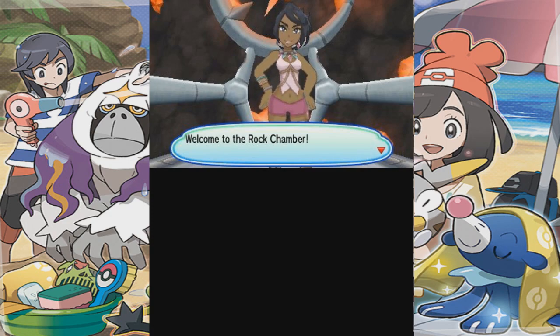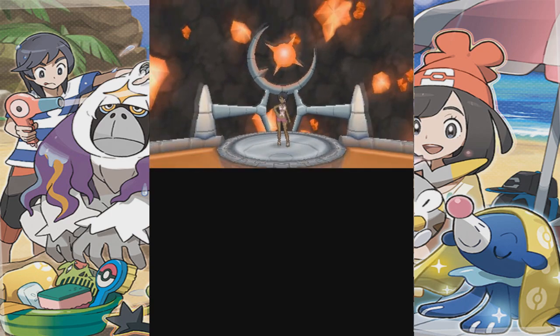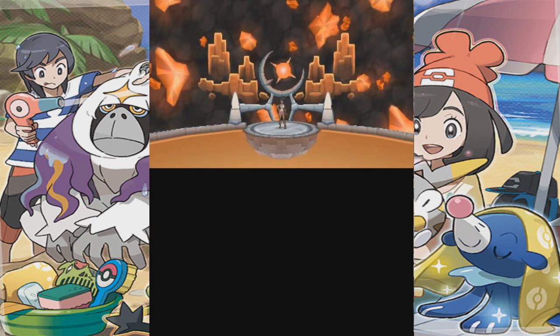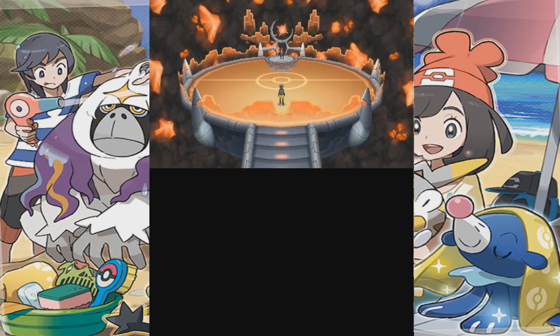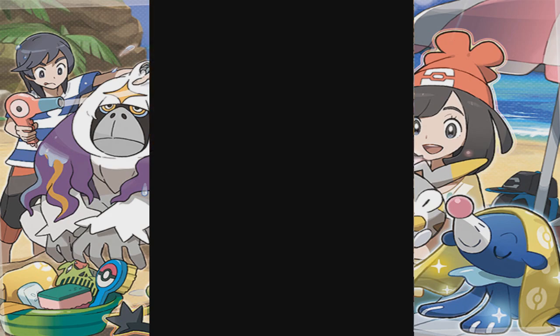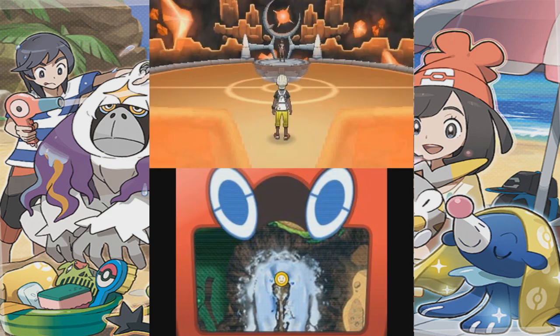I decided, you know what, I'm just going to hack and prod and see what else I can find in this game. And it turns out I found something very unique. And given the title you clicked on, it will be: how to get a Zen Mode Darmanitan in Ultra Sun and Ultra Moon.